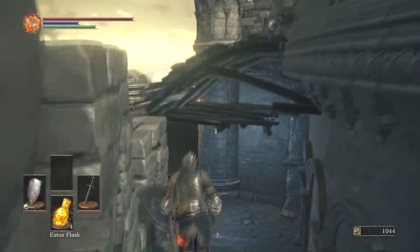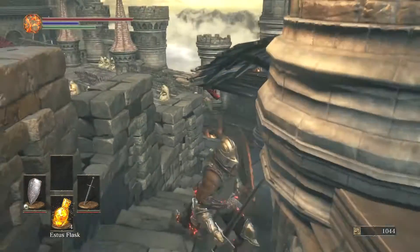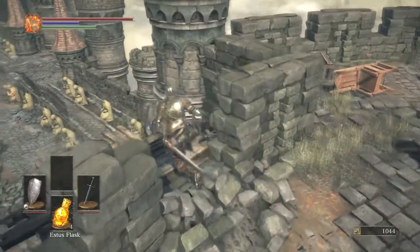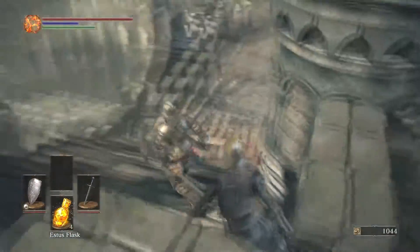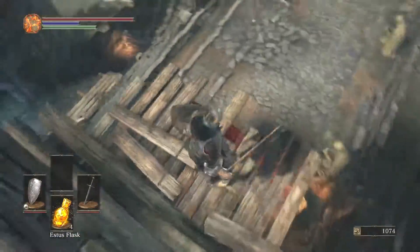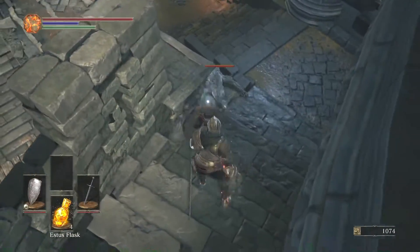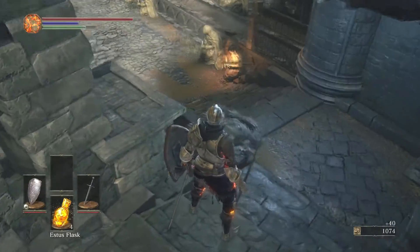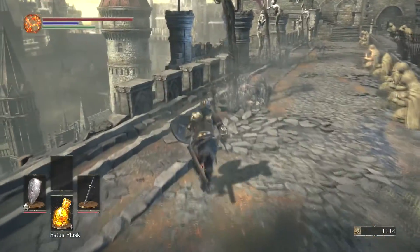Go down these stairs, see a guy up there. We've got dogs - one of the worst enemies in the game, because off screen they can teleport to catch up to you.